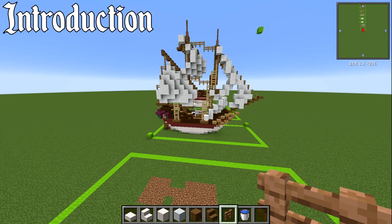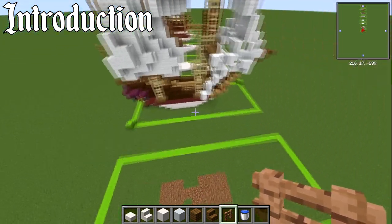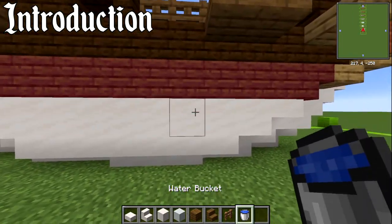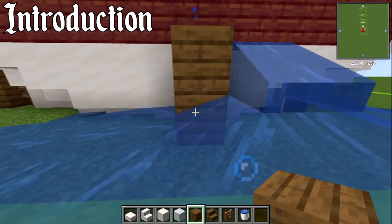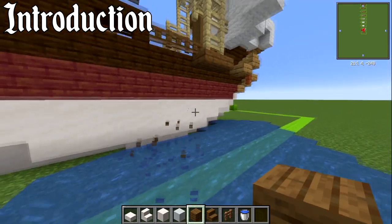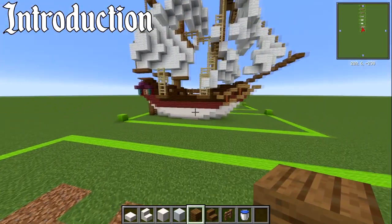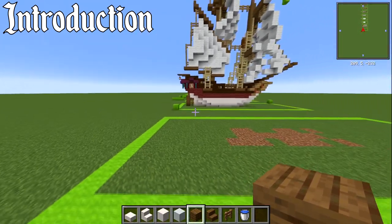Here we are on my flat tutorial world, and here is the build out of water. In terms of its dimensions, this one is 28 blocks long, 11 blocks wide, and 25 blocks high. If you're going to be building this in the water, you're going to be two blocks down — that means your water is going to be at this level. If you're going to be building this one docked, feel free to make yourself a nice rectangle to figure out where everything is.